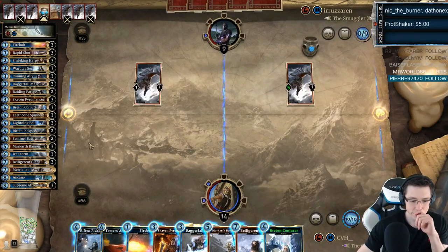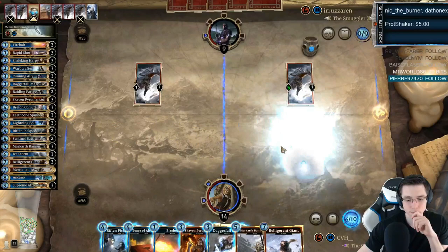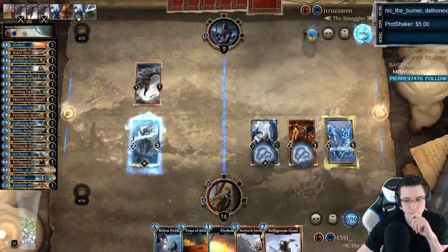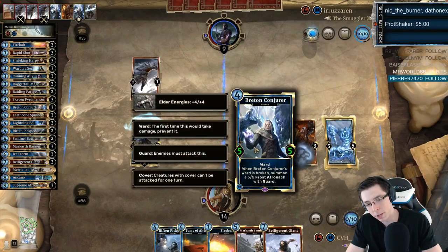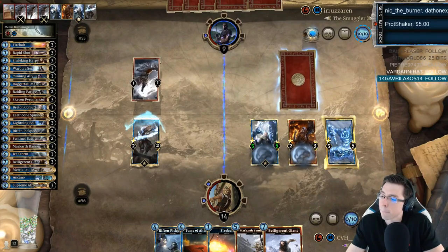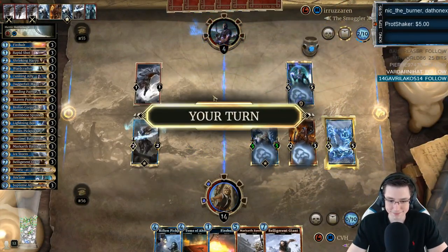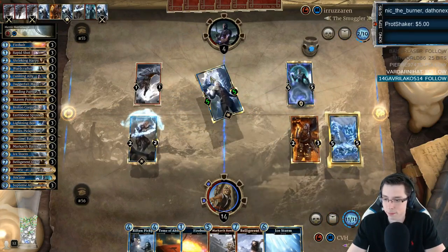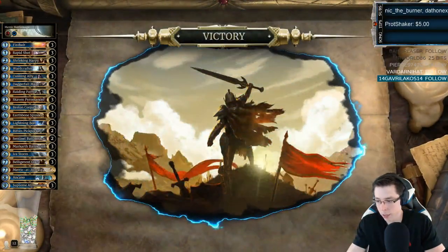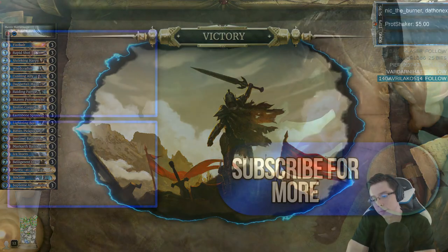The 5-5 Breton Conjurer — that's huge. The Elements are mine to control. Let's heat things up. By the 8th they will meet their makers. What a threat — can you imagine if this was a natural 5-5? Premium cards that summon other cards or search other cards — if I Rift and Pickpocket my opponent's deck or Thief of Dreams, they will also generate premiums.